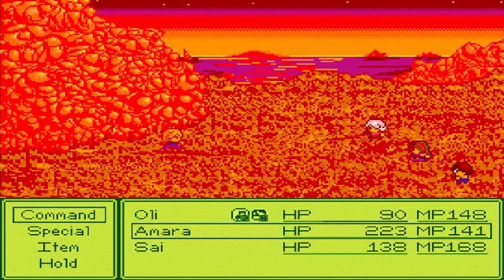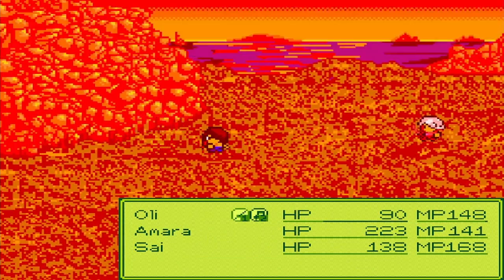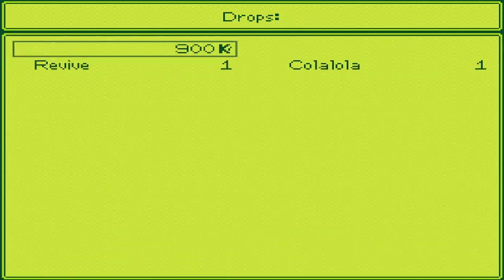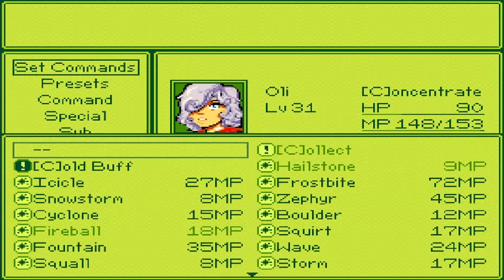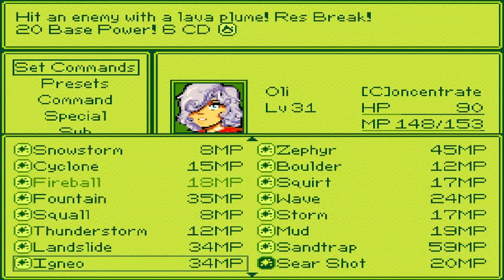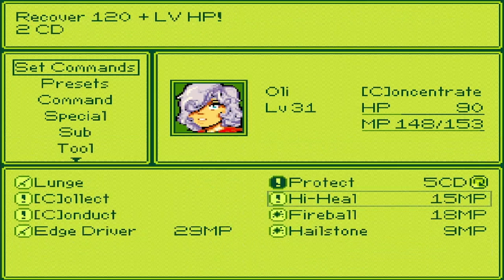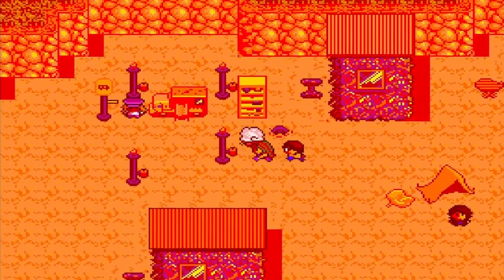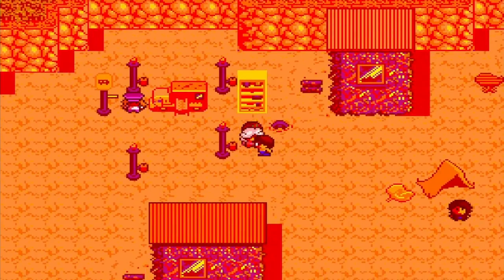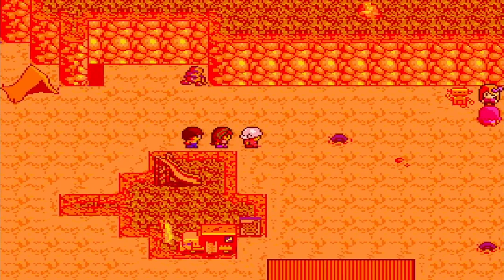Oh my god! What the fuck?! What in the seven hells was that? "Blast an enemy with sand, lower speed for nine turns." 22 base power! Holy shit! That is definitely a powerful one. Holy shit! Even through protect, I took a lot of damage.